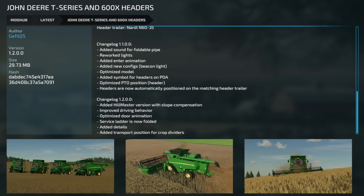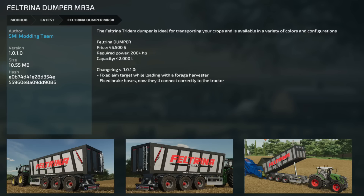Next we have the update to the John Deere T Series and 600x Headers, version 1.2. They've added a hill master version with slope compensation, which is super cool. They've also improved the driving behavior, optimized the door animation, the surface ladder is now foldable, added details, and added transport position for crop dividers.